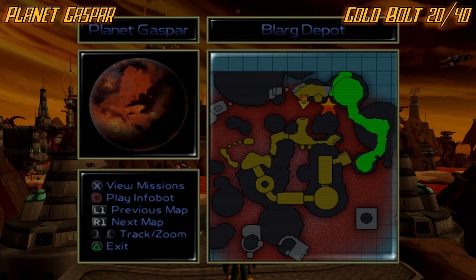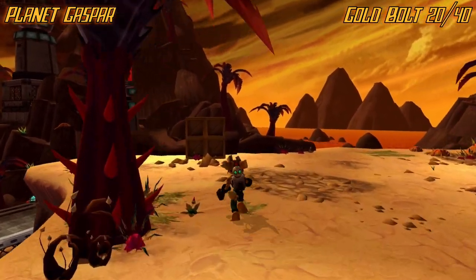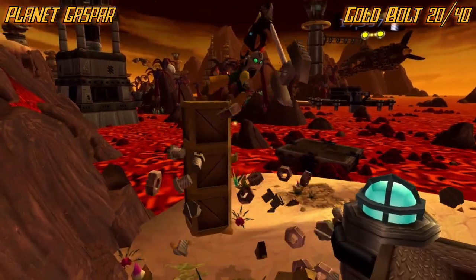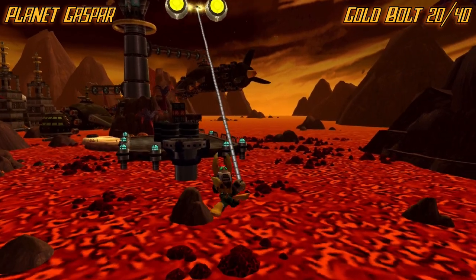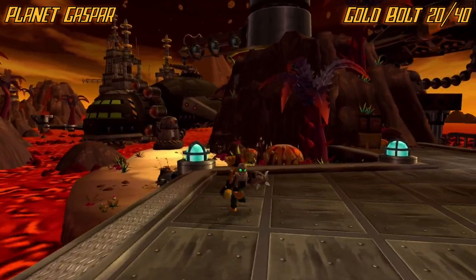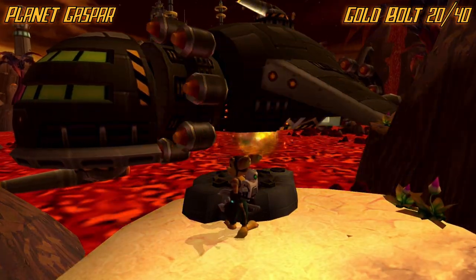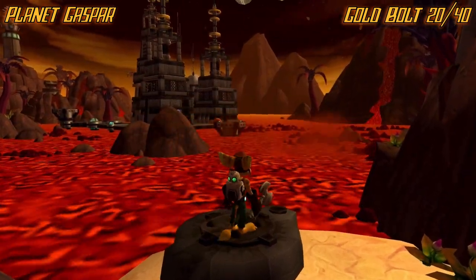Now we're on planet Gasper. Turn around and come to this little right path — I didn't even touch this area during my playthrough, it's mainly just for this bolt and skill point. Make your way to the end of this area towards the skill point. You're going to want to release all these ships, but I'm doing a separate video for that. We will have to break some of them that are in the way, though. It creates a slingshot thing.